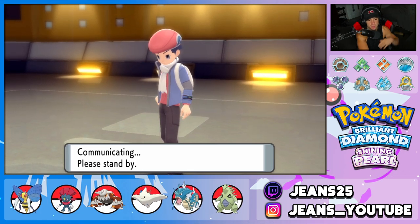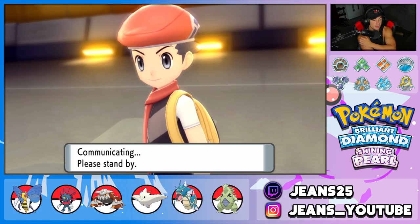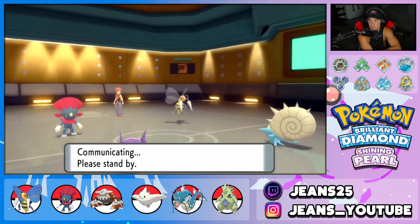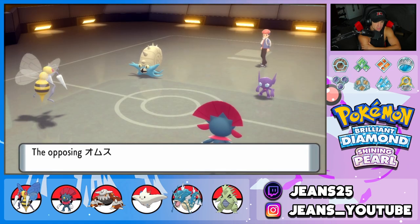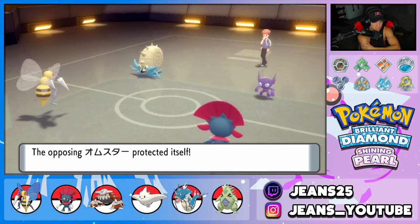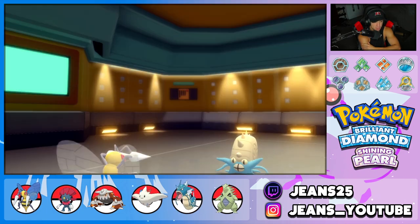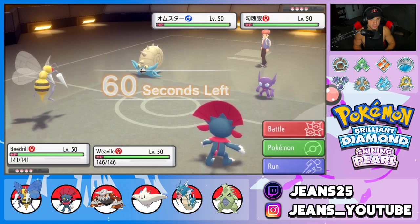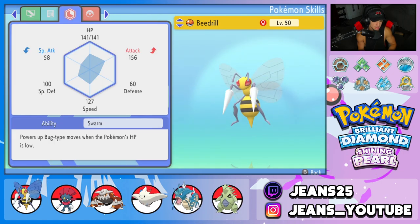Sableye goes for Will-O-Wisp but it does not affect Weavile — dark type immunity, beautiful. Swords Dance is set up for free. Omastar protects. With Prankster not affecting dark types, the Swords Dance is completely free and Beedrill has the Focus Sash still gorgeous. Wondering if we need to drop an Icy Wind to outspeed — not sure how fast Omastar is.